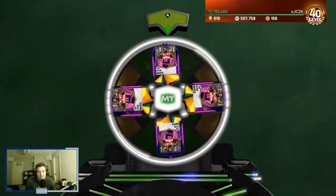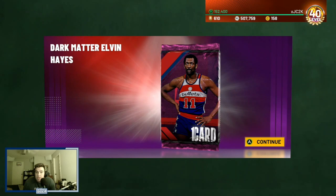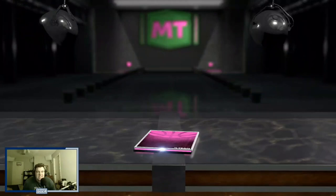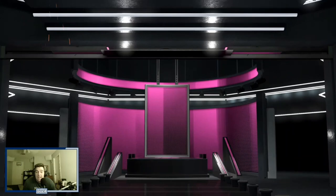We are going to be doing Elvin Hayes gameplay today. The card looks solid — at least he looks better than Trae Young. Last week we got Trae Young and he was terrible. I'm interested to see how this card performs and whether it's going to be good enough to make it in your lineup. He's a free Dark Matter, he's not terrible, but I do think there are some things he's lacking that might hold him back.